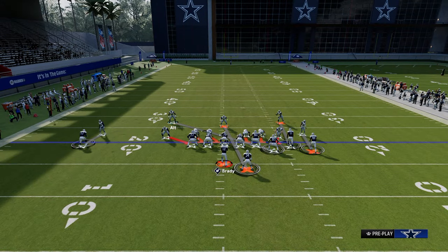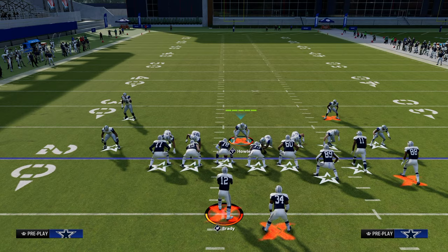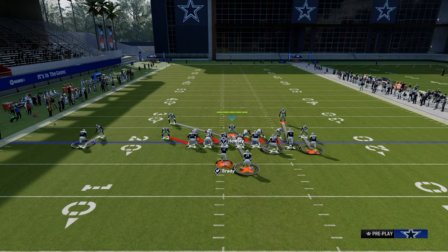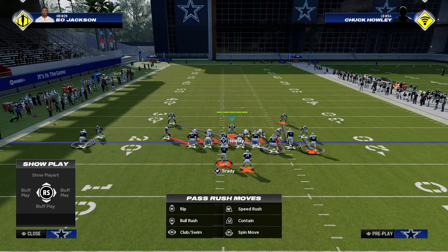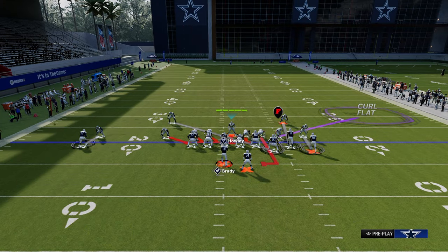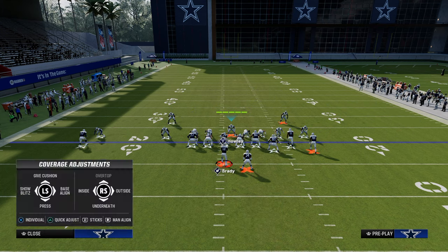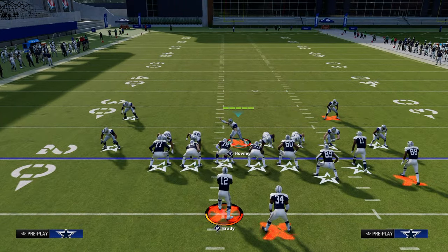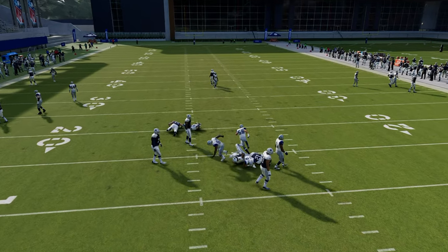Another thing I like to do is just send five. If you only want to send five, I recommend sending them off the left side — I find that to be the most effective way. We're going to contain and then blitz the linebackers. When we zone out the linebacker to the right, it puts that guy on a contain. If you want to man your user up on the running back, go ahead, but what I like to do is cross-man the running back with that safety. You're going to get B-gap pressure super fast on that left-hand side.